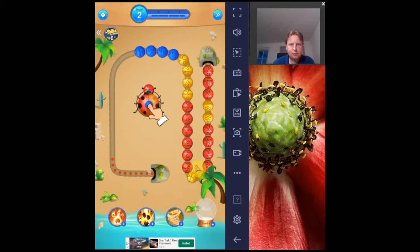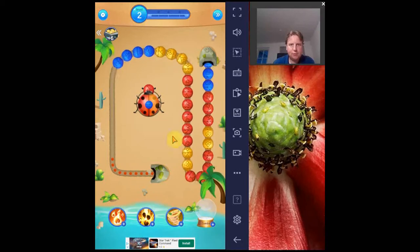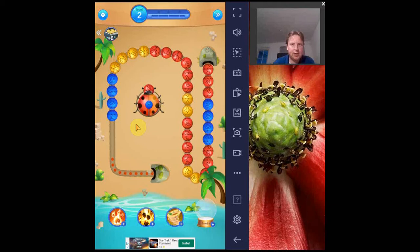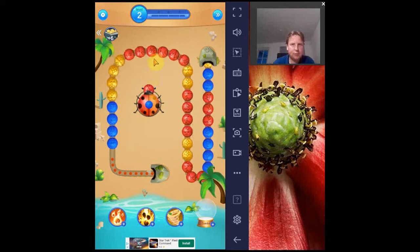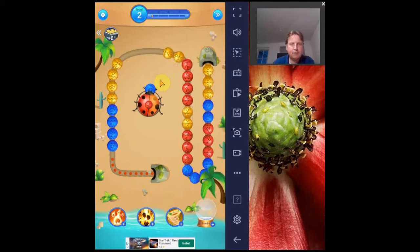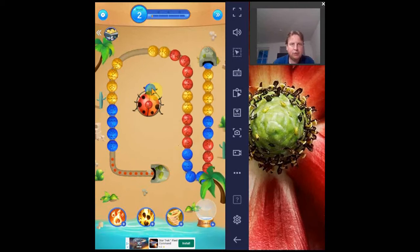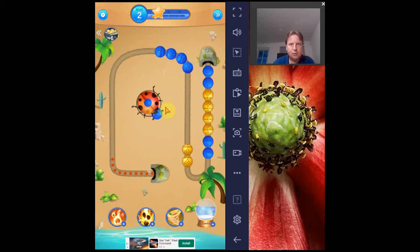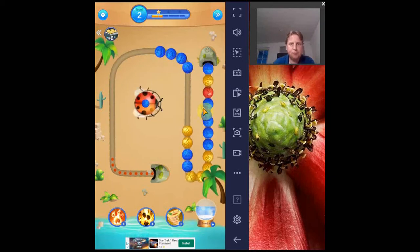There are colored balls moving along a path from the start to the end and we have to remove them before they reach the end. We can do that by shooting a colored ball next to other colored balls, and if we have a match of three or more then all those balls of that color that are adjacent will be removed.